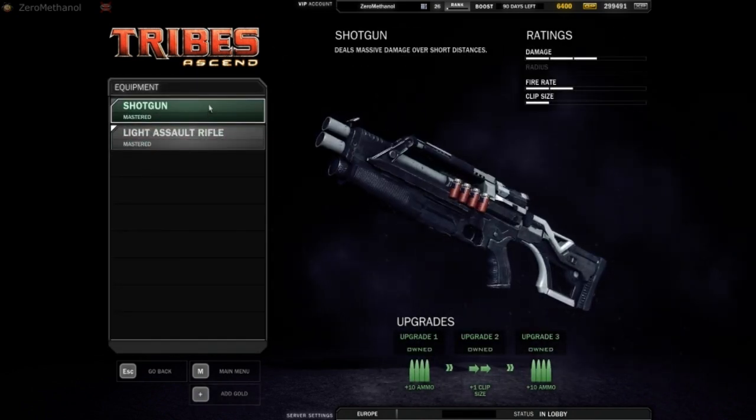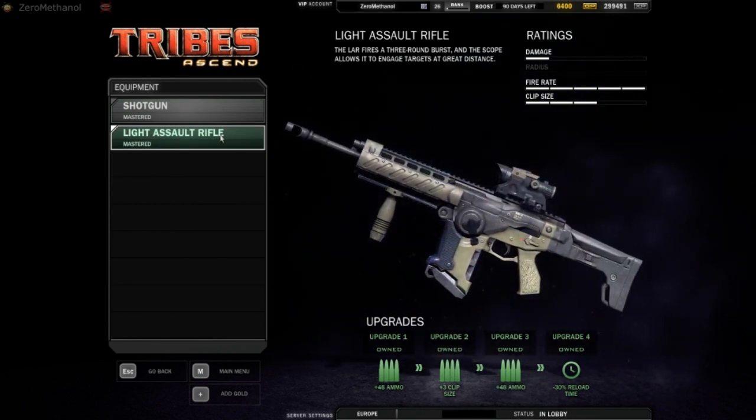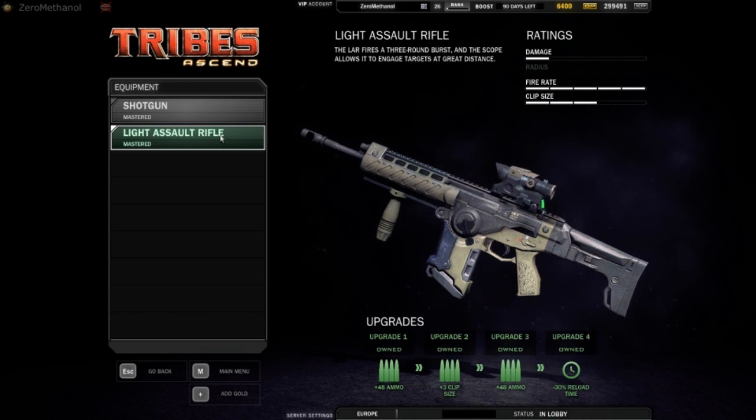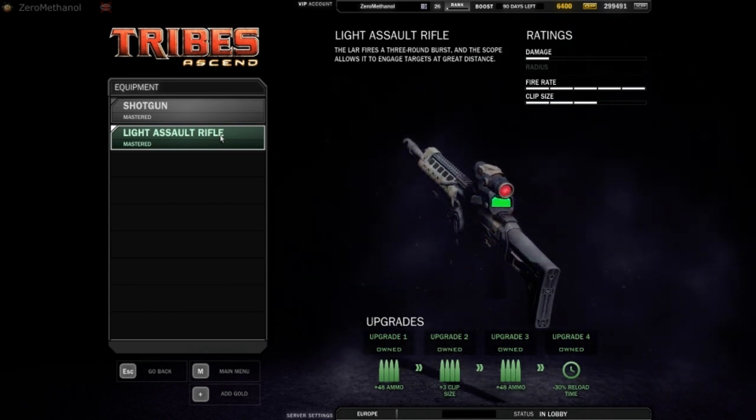For your secondary weapon, you've got a choice between the shotgun and the light assault rifle. I usually choose the light assault rifle for everything. It's good at taking down chasers following you if you're capturing the flag, and it's good at taking down the enemy flag carrier. Definitely the weapon to choose.